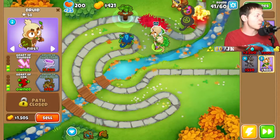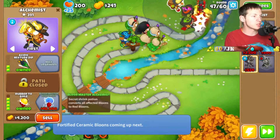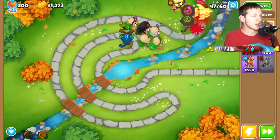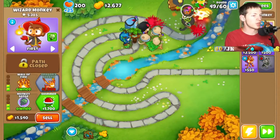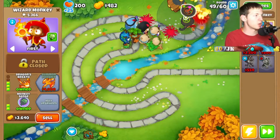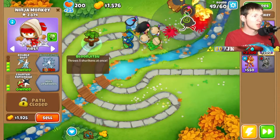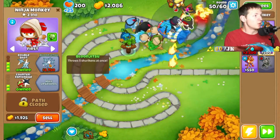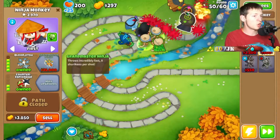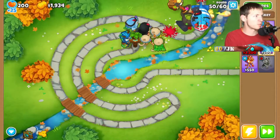We need more popping power — definitely a lot more popping power. Oh no, Reinforced Ceramics, that's a little bit of a problem. Maybe we need to get Phoenix next. There we go — Rubber to Gold is going to be good. We'll get Dragon's Breath next, that's gonna help out popping power. Dragon's Breath and then Bloonjitsu as well — that'll help out quite a bit.